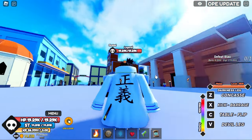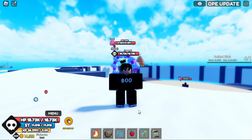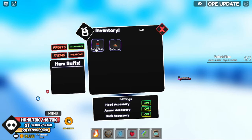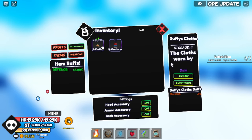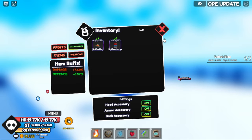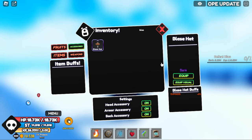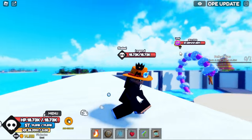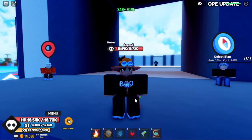There's also a Sea Beast that can drop accessories — four in total across two sets. The Buffy set includes clothes giving 5% damage and a hat giving 3% defense. The second set is the Blaze set — the hat gives 5% damage and the pants give 5% defense. I've killed the Sea Beast a thousand times and still don't have the Blaze pants.